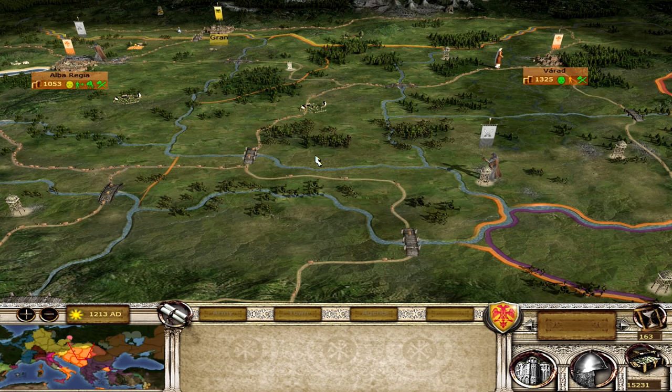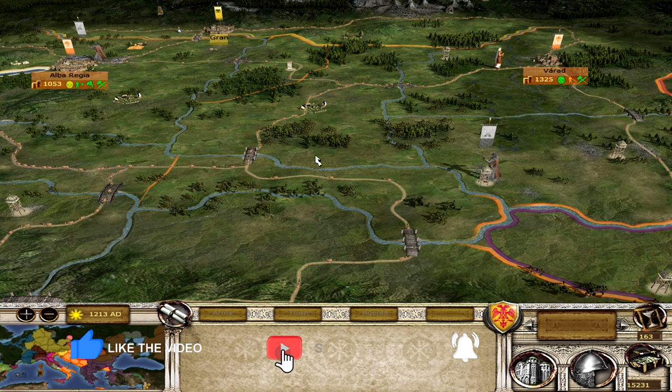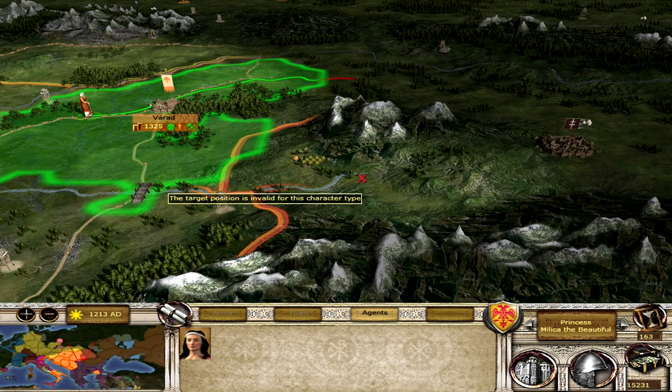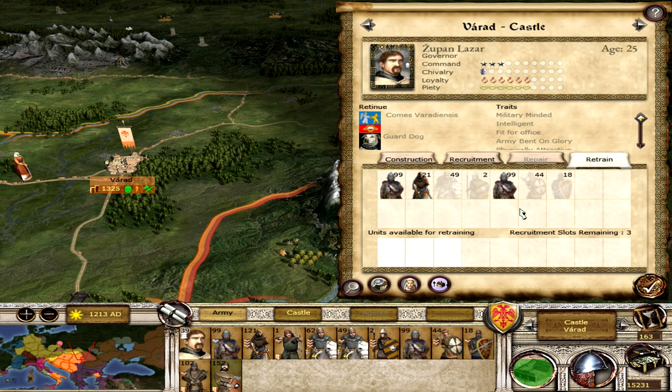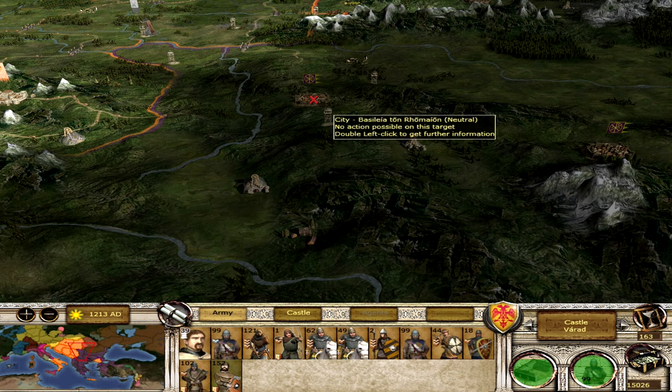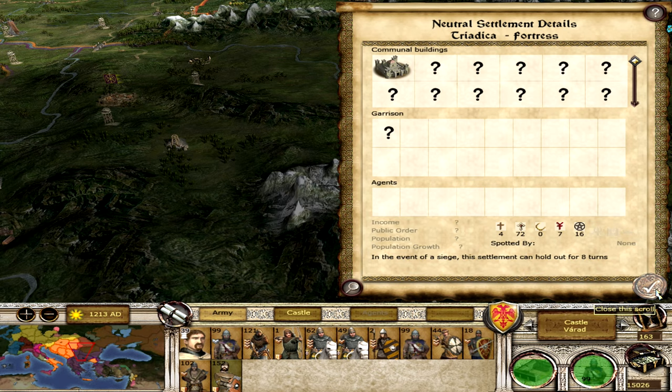Welcome to Empire, this is Rampage, and welcome back to my Principality of Serbia campaign for the Stainless Steel Historical Improvement Project mod for Medieval 2. We're going to continue from where we left off. We've gotten to a point where we don't have to worry about Poland anymore. We're now trying to finish off Hungary, and hopefully after that, start pushing back against the Byzantines.